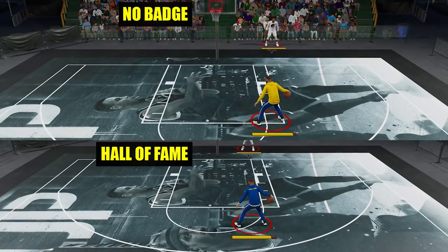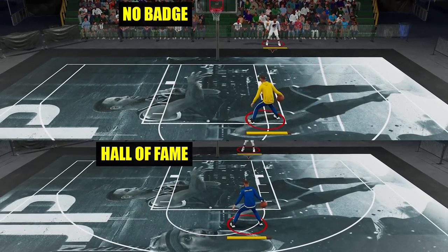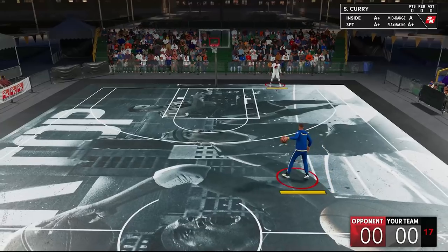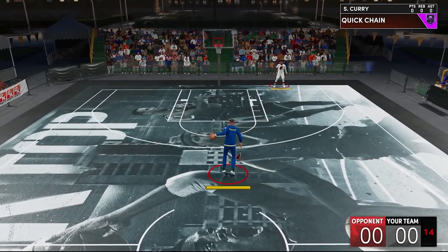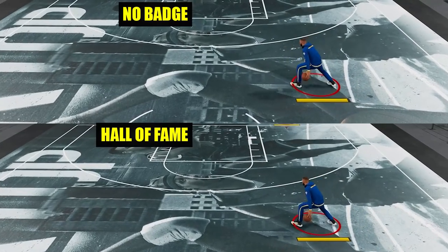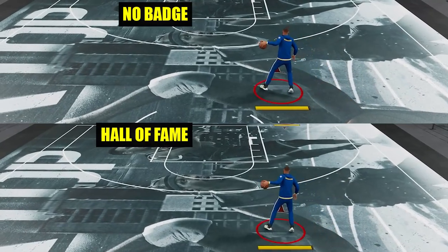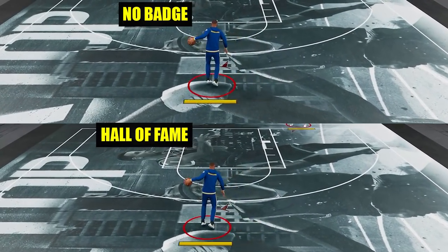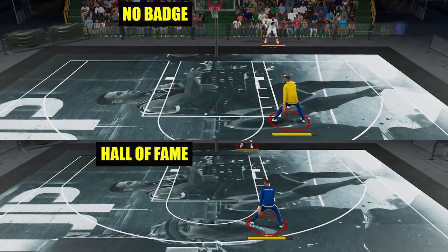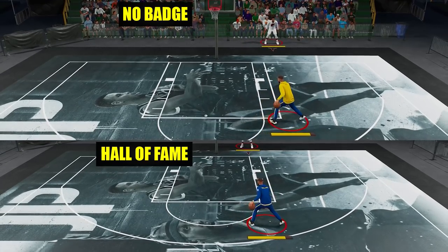Surprisingly, everything is just the same — and keep in mind, that's between no badge and Hall of Fame. If there's a difference, it should be obvious. At this point I was thinking maybe the window between the dribble moves on that sequence is so small that even boosted by the badge, it's not going to be visible. So I tried another dribbling sequence where the window between each animation is much bigger. After analyzing it, I can't see much of a difference still. From time to time I can see some frame difference, but it's not really accurate — that's just a margin of error. I always expect a no badge to Hall of Fame comparison to show a noticeable difference. I'm not 100% sure it doesn't make it faster, but I'm certain it either doesn't, or the boost is really, really small that I can't even see it on super slow-mo.